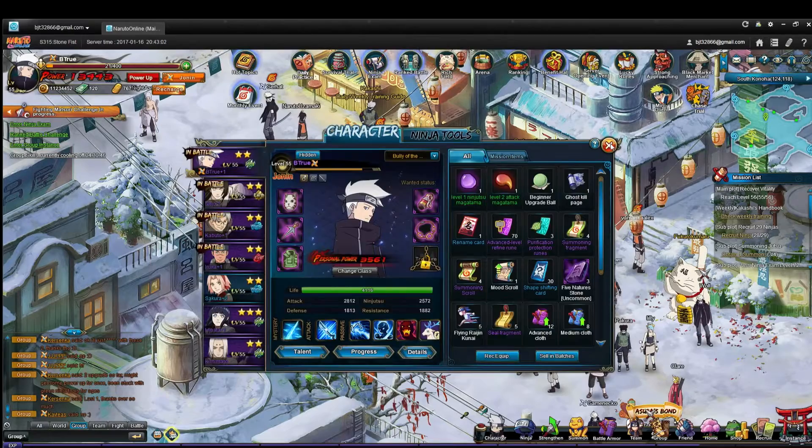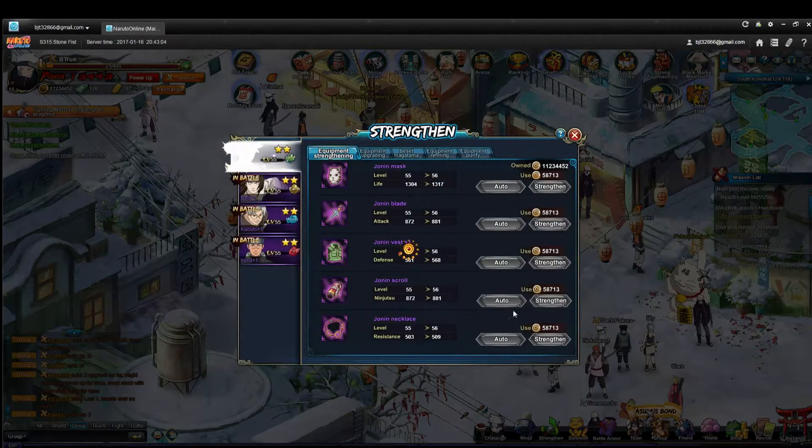You level up your character and you're going to get equipment as you go. As you level up, make sure that you're also leveling up your equipment so your equipment can be the same level that you are. Right now I'm level 55 and all of my equipment is level 55. Make sure you keep your equipment leveled up as high as possible because that's the easiest way to increase your power.